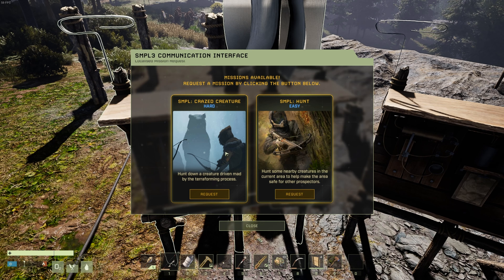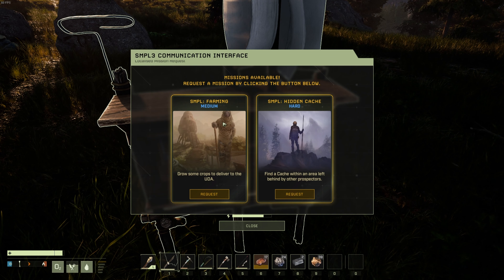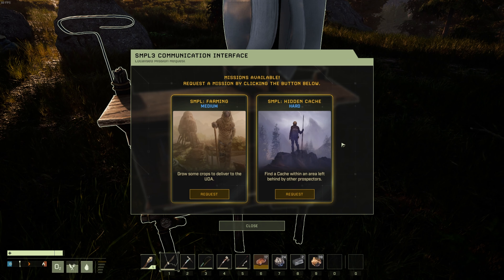These short range radios allow you to accept one of two different missions, and there's a wide variety — I believe there are about eight different types. The main ones we're looking for are the simple crazed creatures, as these are the easiest and fastest to do. The mining ones are still pretty good, and the kill missions where you hunt down regular things aren't too bad either. The ones you really want to avoid are the crafting ones — they take forever, are not fun, require a ton of resources, and are not worth the time for the XP you get, even on hard difficulty.